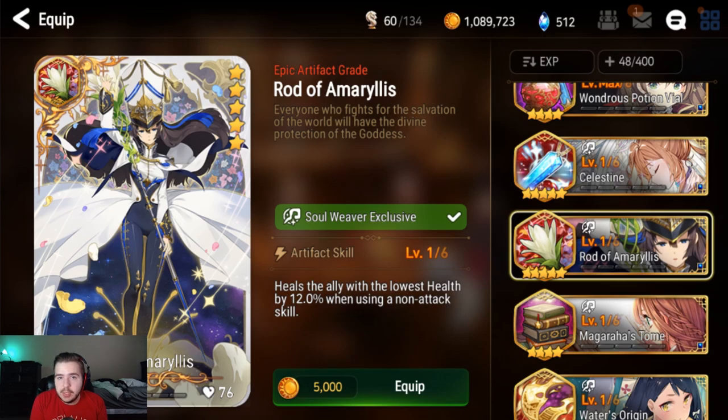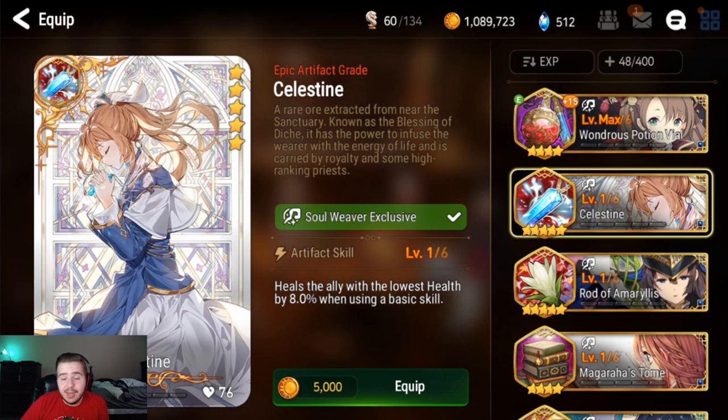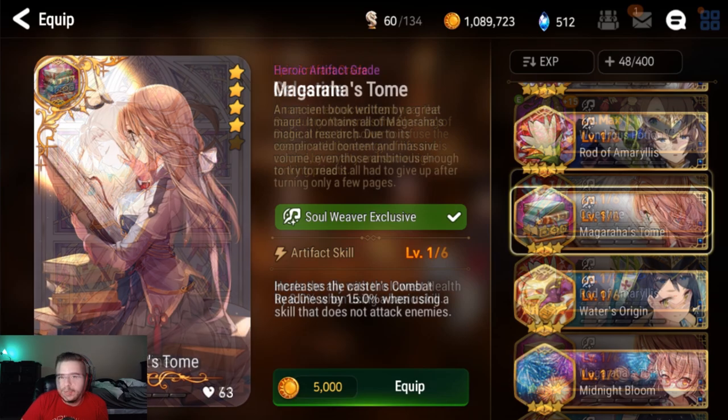What makes Tamarin's itemization interesting is her ability to abuse so many different artifacts. She's already a jack of all trades that fits onto multiple niches and team compositions. Rod of Amaryllis will allow you to heal for even more than you normally would on roughly four-fifths of your turns, making her an even more powerful healer. Celestine is another powerful choice — it's going to allow you to heal on turns you wouldn't normally be able to when transformed in idle mode, and also triggers when you use your S1 outside of idle mode, giving extra healing for content that requires a little bit extra.